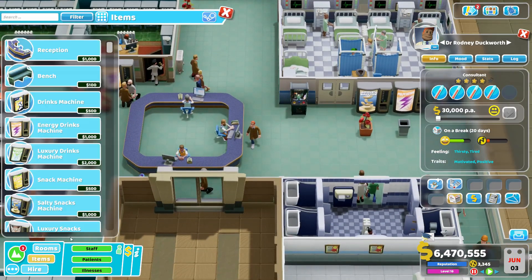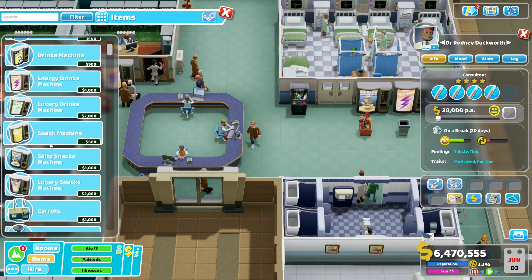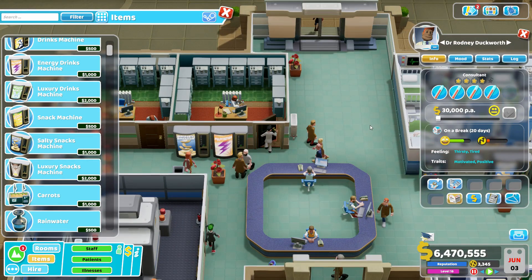There are a number of varieties that are available, both with the standard game as well as a much larger variety that come with the DLCs. And we're going to be going over some certain build mechanics and design philosophies for which ones you use, and also how this may impact the design of your hospital.